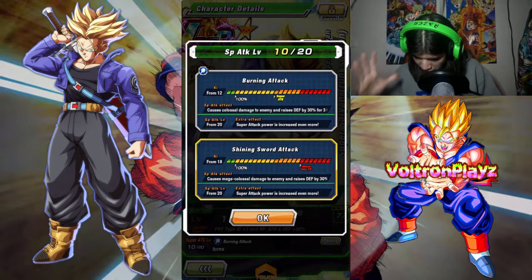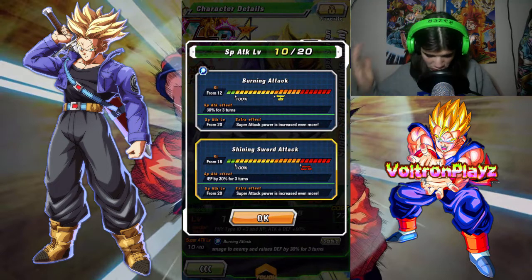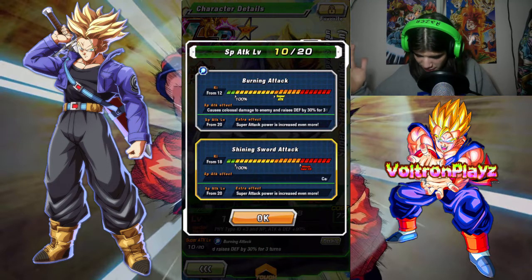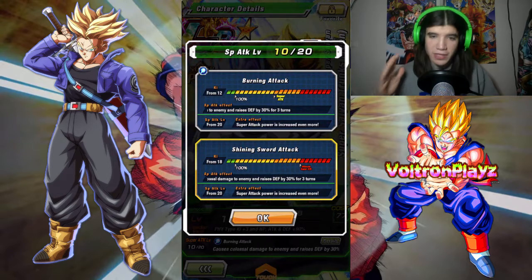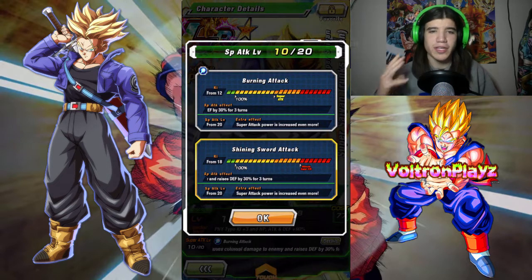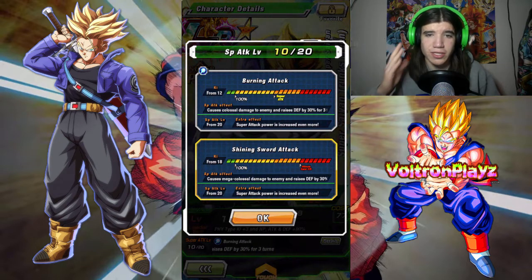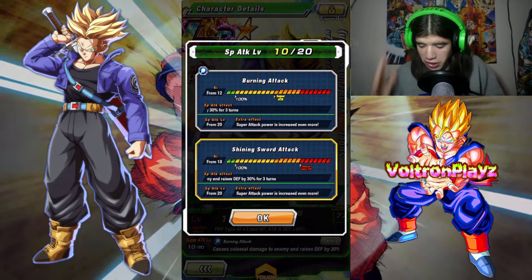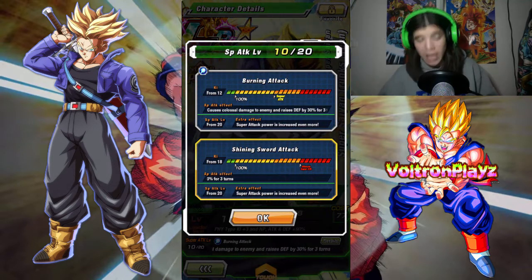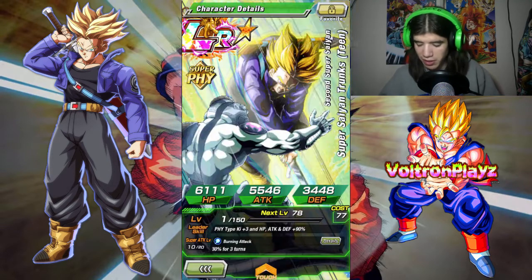Shining Sword Attack costs 18 Ki. Causes mega colossal damage to enemy and raises defense by 30 percent for three turns. The normal one causes colossal damage and raises defense by 30 percent for three turns. Still good either way, but I'd want to take the mega colossal version.